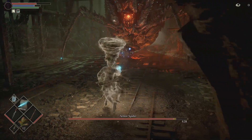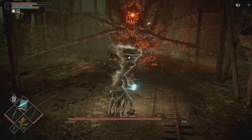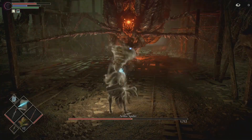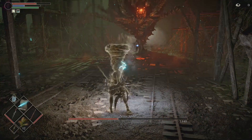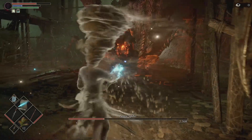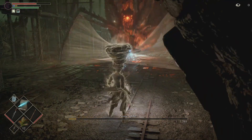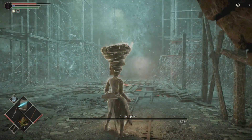Here you can see some footage of me going through levels and defeating bosses. Against the Armor Spider, I get into a range where he's doing melee attacks the entire time without using his fire attack — and that's how you defeat Armor Spider with magic really easily.